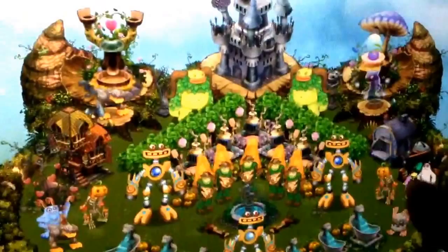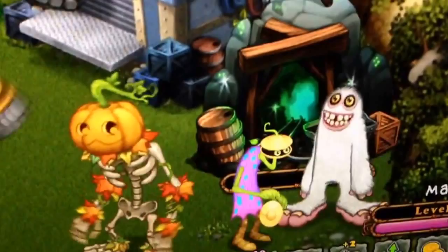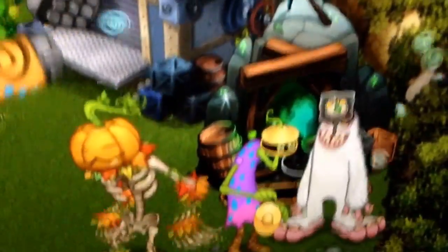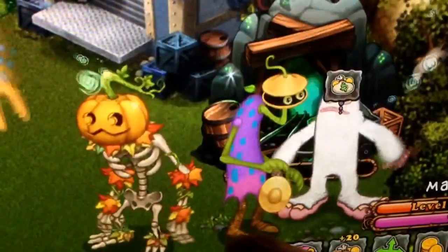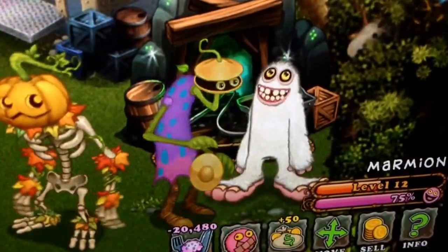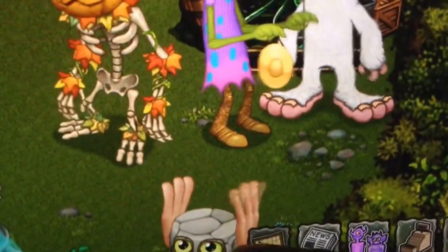Don't you feel like you're sacrificing these guys? So let's zoom in on him. There's Clamble. I'm going to feed him to level 15. Okay, so we're going to go place him on Gold Island. Let's go to Gold Island.